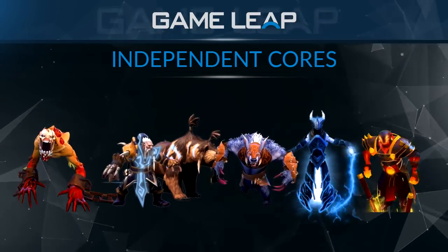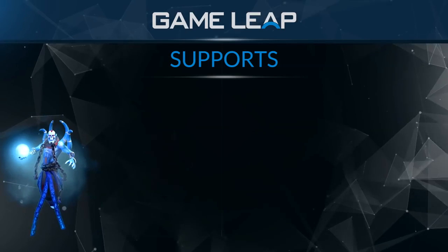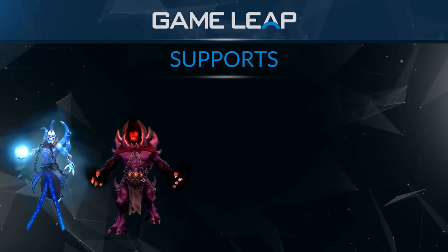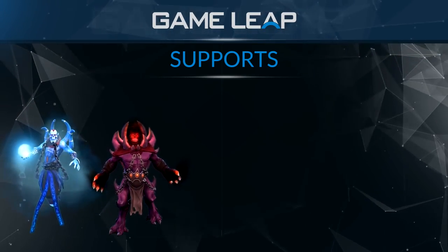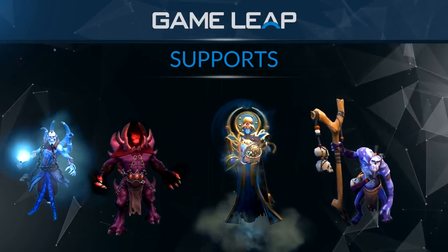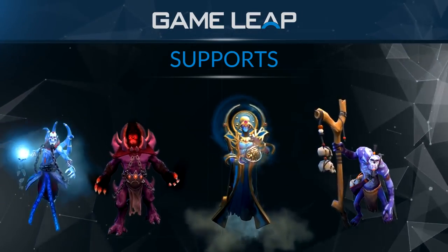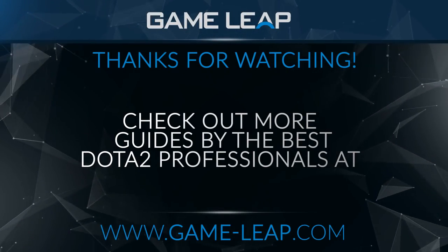As far as supports, you'll usually want to pick a more hard support — don't pick something greedy. Good ones include Lich, Shadow Demon, just defensive stuff. If you have a multiple core lineup, you don't really want to be the aggressor; you want to sit back, chill for a bit, and apply aggression later when you get more farm. So pick more defensive supports: Oracle, Dazzle, Witch Doctor — just healing and defensive supports. For the offlane, pretty much the same offlaners apply. There's not a whole lot of change in the offlaner pool for multiple core lineups; it's mostly the supports and carry picks that are impacted the most.